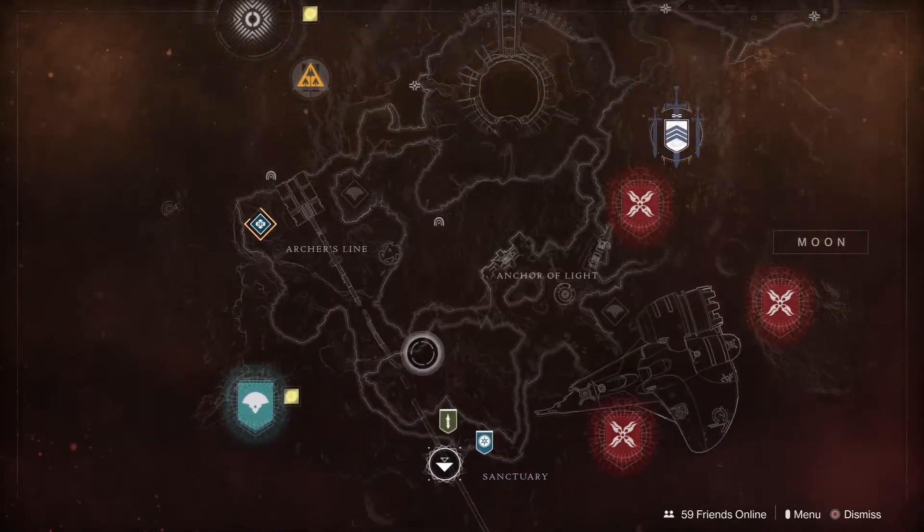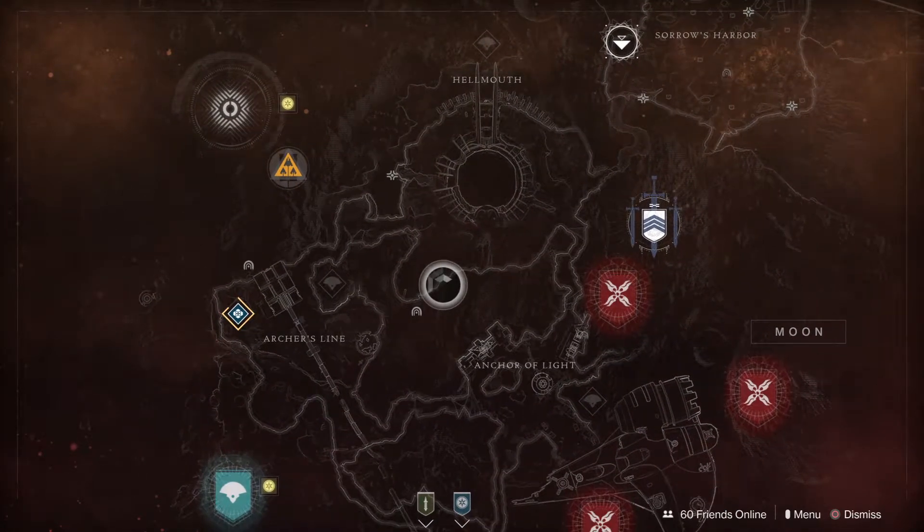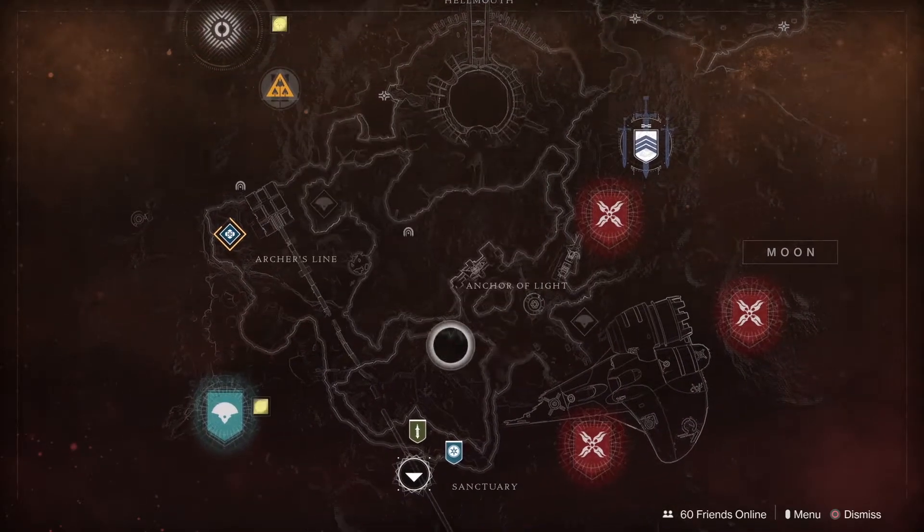That Hydra is gonna drop you something that's two or three power levels above what you have now. You only get a certain amount of time to kill it, so I'd recommend not doing it by yourself. If you roll up and there's a bunch of blueberries there, that's great.